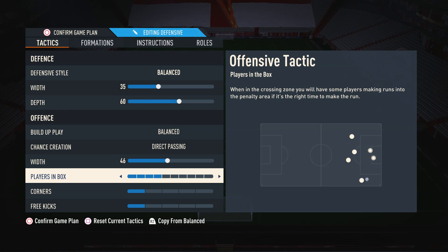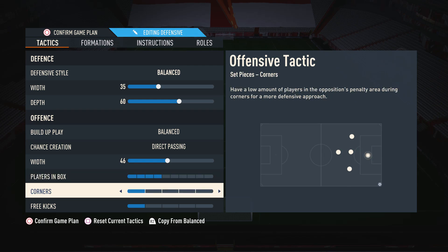Moving on to players in box, I have this on four. This is so we can get a few players into the box but don't overcommit everybody — so if we lose possession, we're not always going to get counterattacked. As for corners and free kicks, I have these both on one because there is a set piece routine I use which requires them to be on one. There's a link to that in the top right-hand corner of the screen.